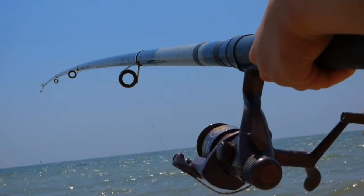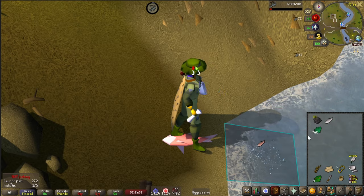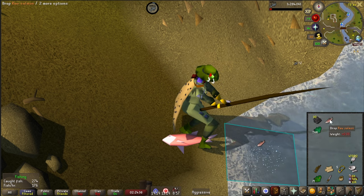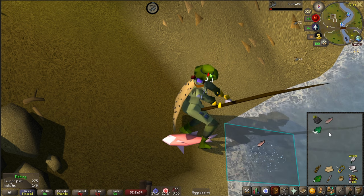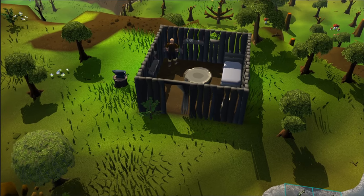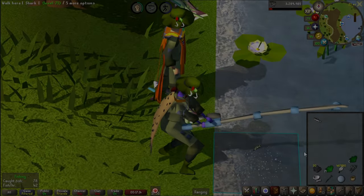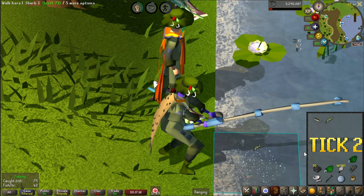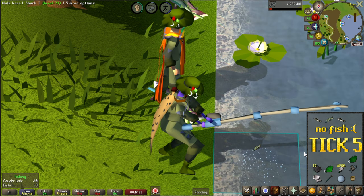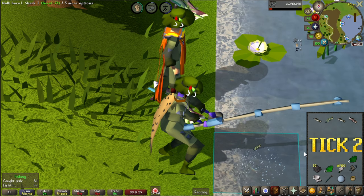So let's talk about how you can actually start 3-Tick Fishing. While this does work with fly fishing, I expect most people will learn this to do 3-Tick barbarian fishing instead. If you don't know how to barbarian fish, all you need to do is talk to Otto in his grotto, and he will teach you. When you fish normally, all you need is your fishing rod — whether a fly fishing or barbarian rod — and some feathers. This will give you a chance every 5 game ticks to potentially catch a fish.